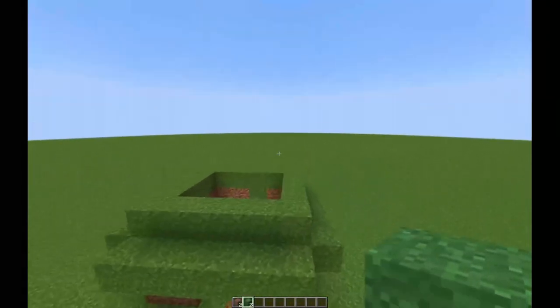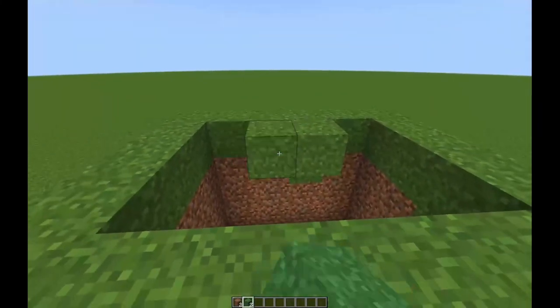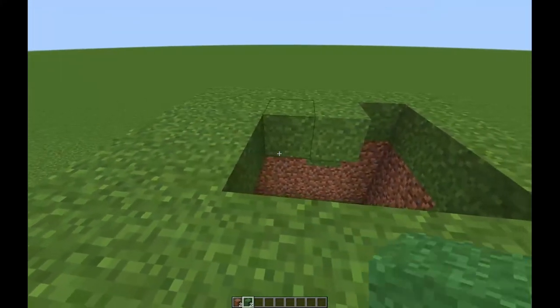Once you're done with that part of the roof, you're going to want to fill in this hole right here — fill it in so then it is perfectly a green top. No sunroof here.